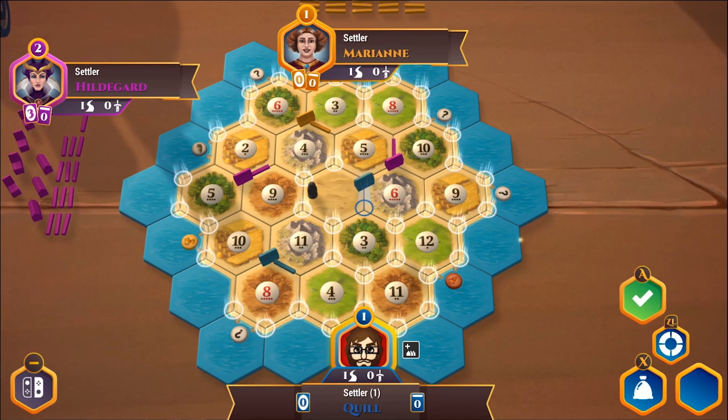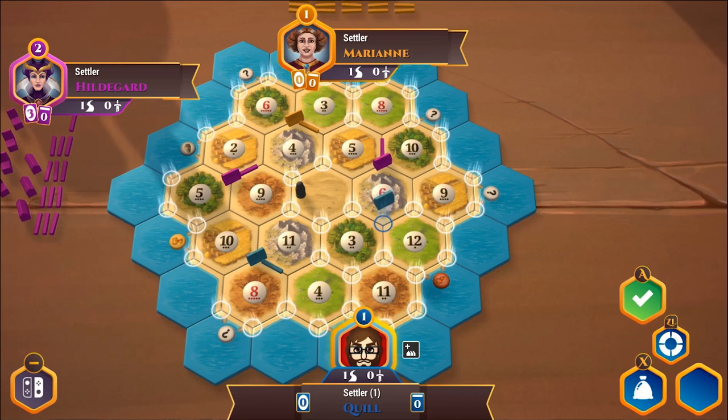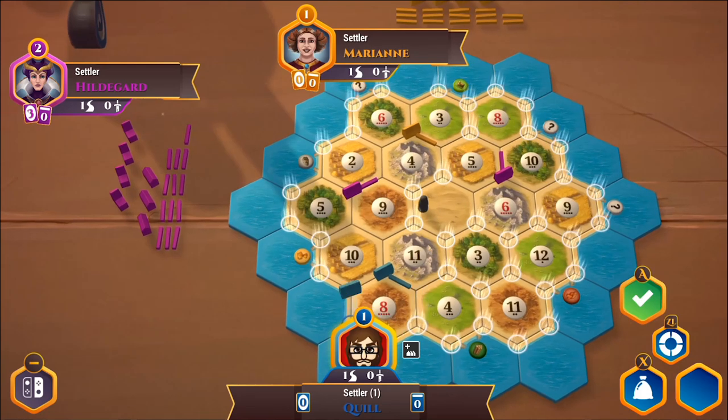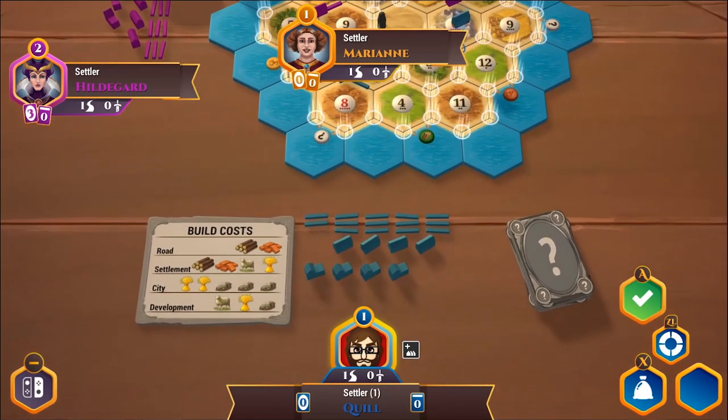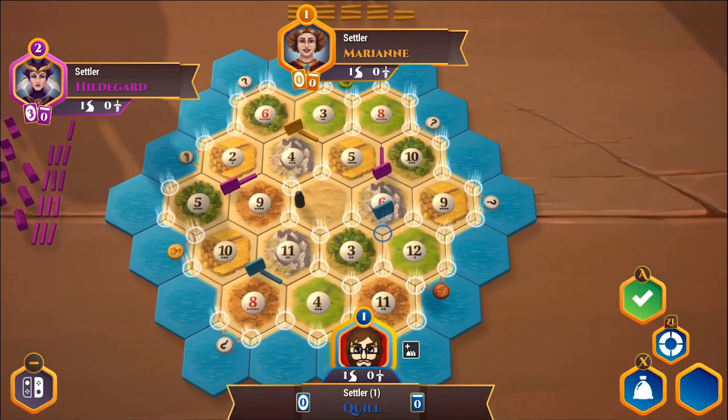The other thing with the second settlement is you get all the resources adjacent to it when you place it. I'm tempted to place right over here. If I do this, I'll technically be adjacent to one of everything, though I won't be adjacent to a very common wood production site, which is a bit unfortunate. But I might balance that out by expanding later and getting a settlement on the coast. If I do this, I'll at least start with some wood.